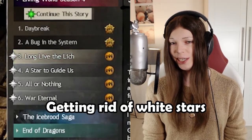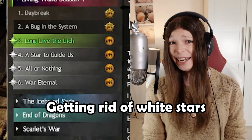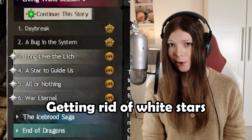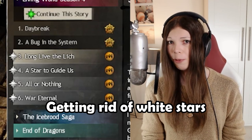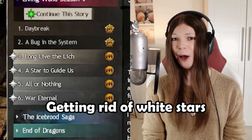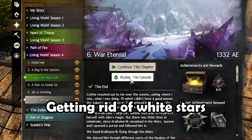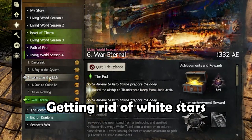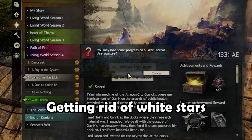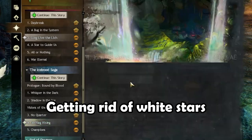If you are replaying episodes in your story journal, they will get a little white star next to them if they have any progress. If that little star is bothering you, here's a trick to get rid of it: press the replay button on an episode with a white star to reset its progress back to zero, and then quickly switch to a different episode — the white star will disappear. Both episodes have to be in the same season. You can keep doing this for lots of episodes, but unfortunately you will always be left with at least one at the end.